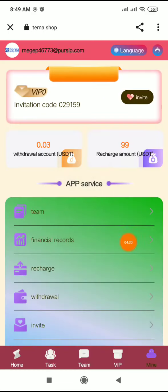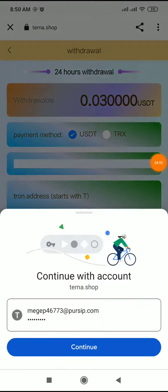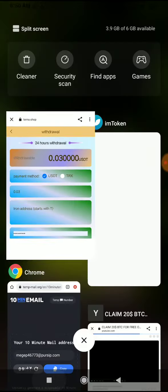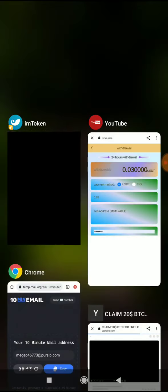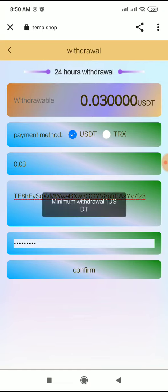Confirmed successfully. Now for withdrawal: go to the withdrawal option. There are two methods — USDT and TRX. My withdrawal balance is 0.0333 USDT. Enter your amount, such as 0.03, and fill in your address. Go to the receive address, copy and paste it, confirm the address type, then click withdraw.